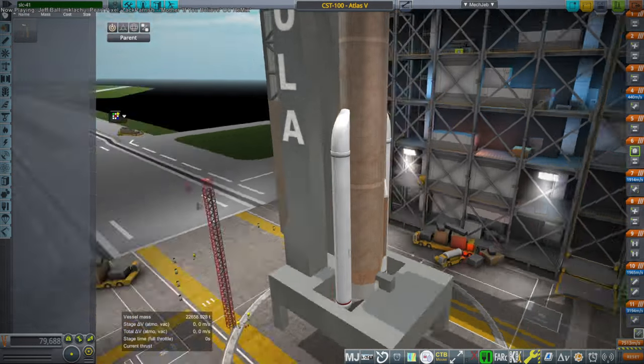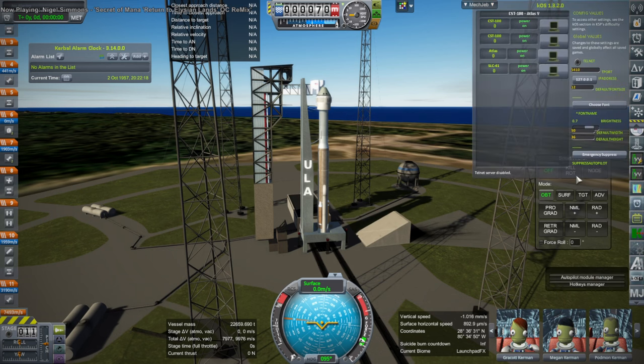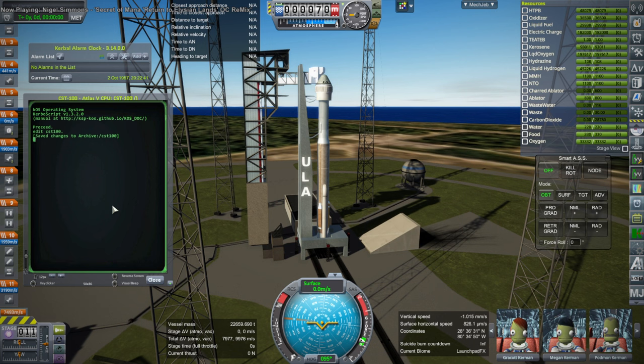I linked the spacecraft and rocket there. In the video description I'll link Pekka's pad here, which is just meant to be serviceable. You're not going to see it for very long — it's just during launch. But it does have a retractable crew arm, and I've written the launch script to automatically retract the arm if you've got it on Action Group 5.